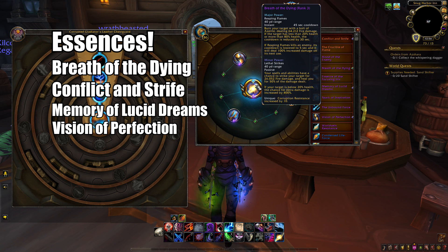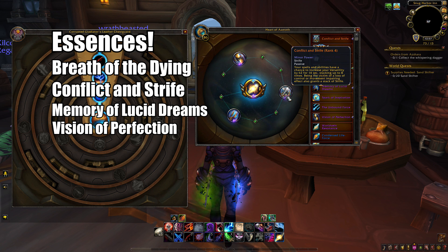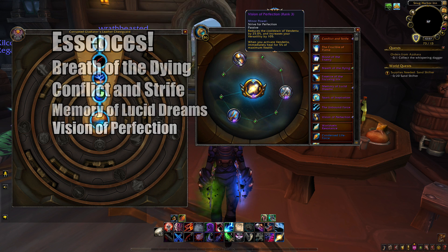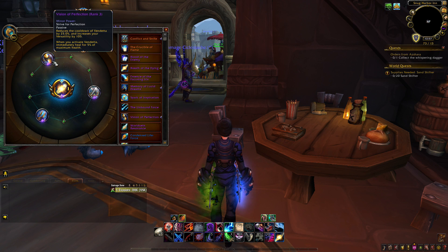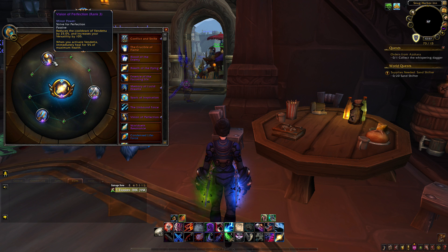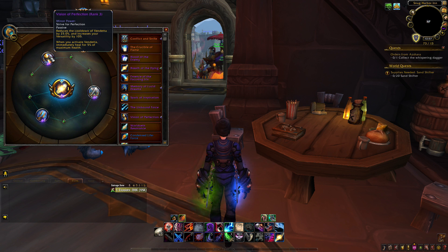For Essences: Breath of the Dying as Major — it does insane damage when dropped on someone above 80% or below 20% health, and if it kills a target you get a 100% damage increase on your next use. For Minors: Memory of Lucid Dreams Rank 3 — even Rank 1 is worth using, giving 400 Versatility for 8 seconds when it procs. Conflict and Strife for more Versatility, and Vision of Perfection which also adds Versatility and lowers Vendetta's cooldown to 1.5 minutes — syncing well with a Paladin's Wings cooldown.